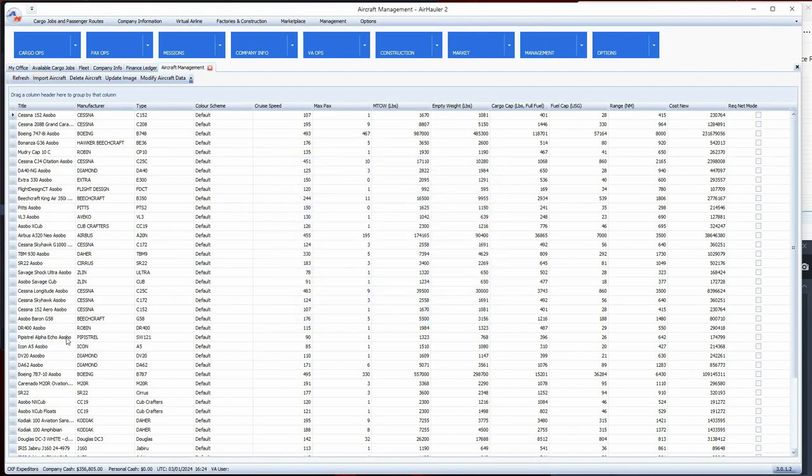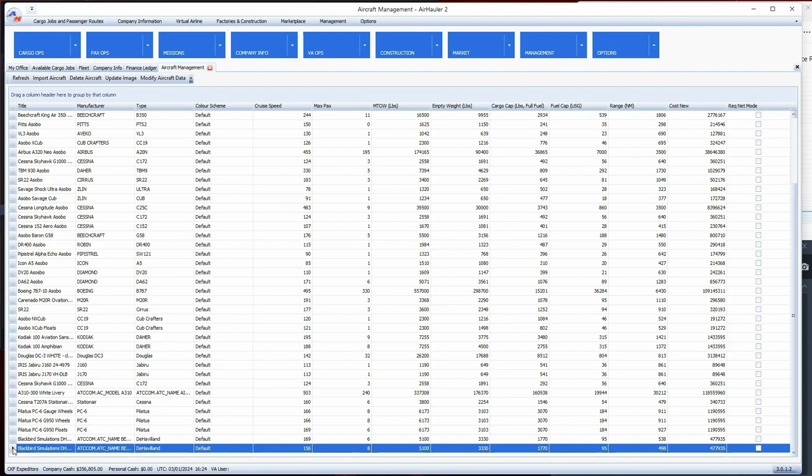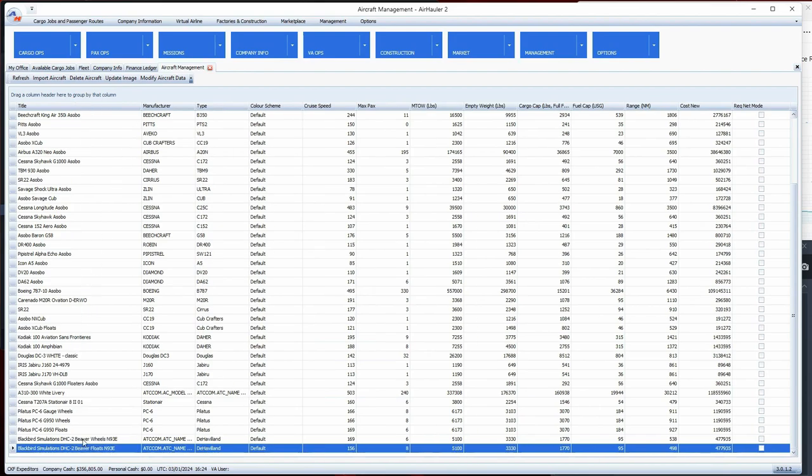We click OK and it says aircraft imported successfully. Clicking OK and closing this out, if we scroll down you'll see the newly imported aircraft right here - the floats, N93E. That's how you import an encrypted aircraft using SimConnect.